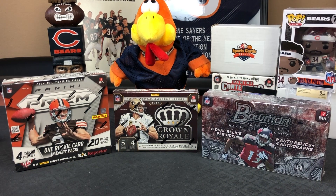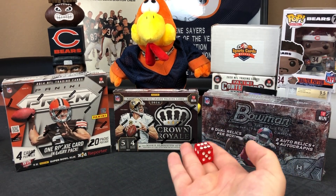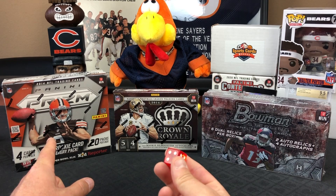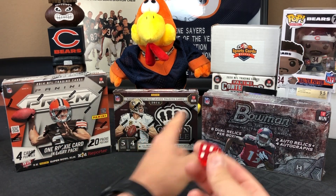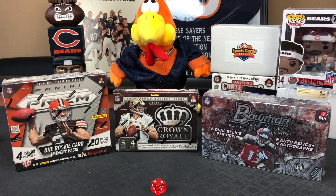The hosts roll a dice to determine which 2014 box to open: one or two is Prizm, three and four is Crown Royal, five or six is Bowman. They roll a two, so it's Prizm. Brandon is in the back looking for his Aaron Donald rookie card, always enjoying a good 2014 rip. They're excited to open the throwback box.